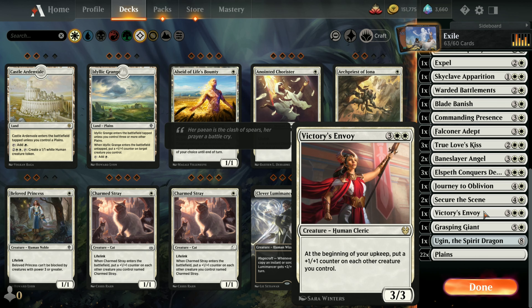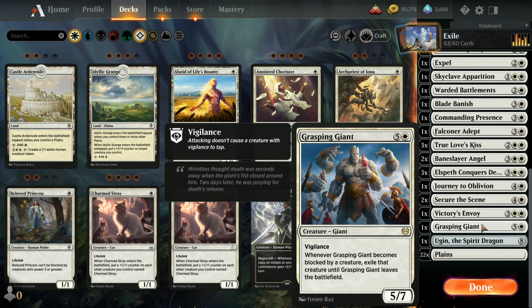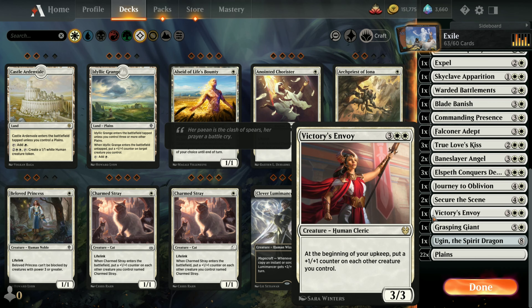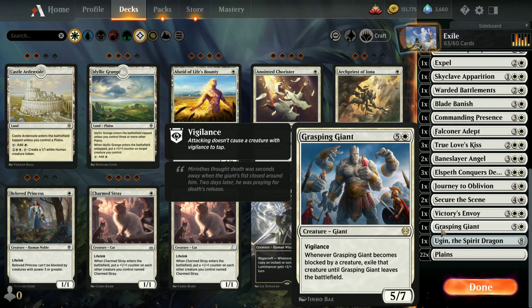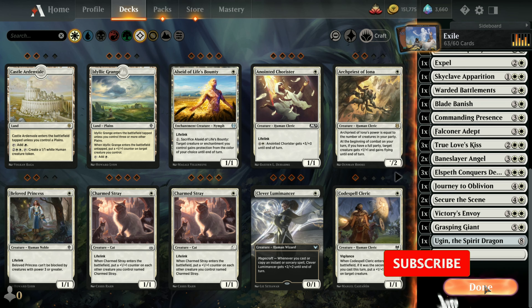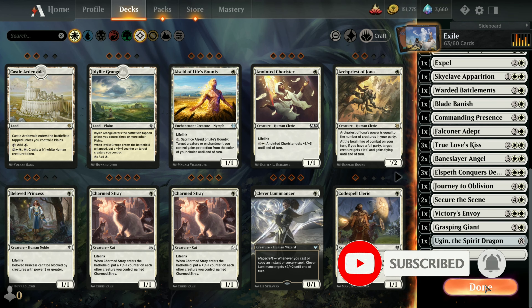One Victory's Envoy to give everybody counters at the beginning of your upkeep. One Grasping Giant — when creatures try to block him, they get exiled before anything else happens. And Ugin, because we're talking exile — his second power exiles permanents of mana value X or less. Most of the spells and at least half the creatures have some relationship with exile. Exile spreads pretty well across a lot of different colors, so when creating an exile deck I realized there were almost infinite choices. I decided to settle for white to demonstrate how powerful exile can be with an entire deck focused on that concept. We're going to take it out for a spin. If you like these videos, go ahead and click like or subscribe, and hang out for the gameplay coming up.